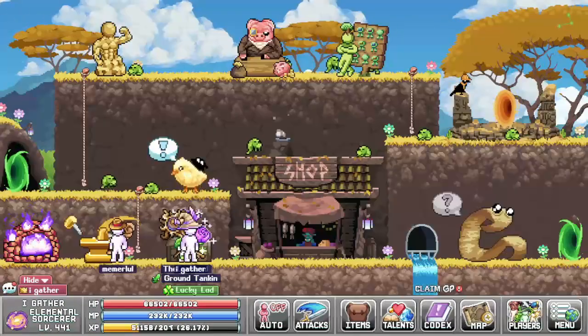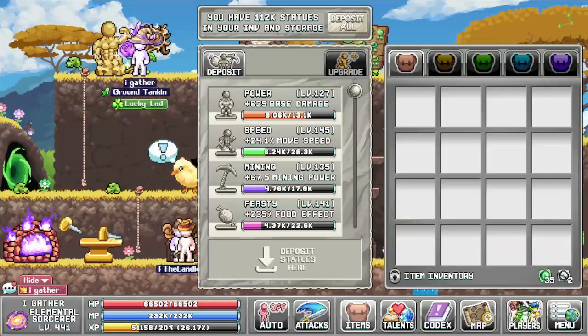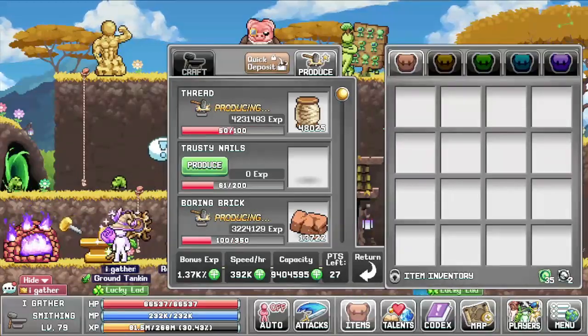You can now deliver all your statues with a single click, making it easier to empty your bank every time you gather those statues. In the anvil, you can now deliver your points by just holding your mouse button.